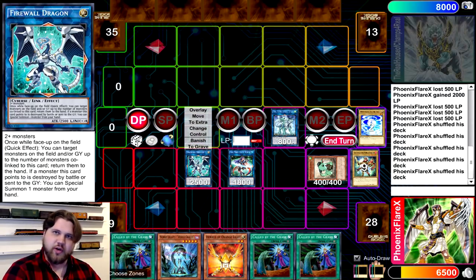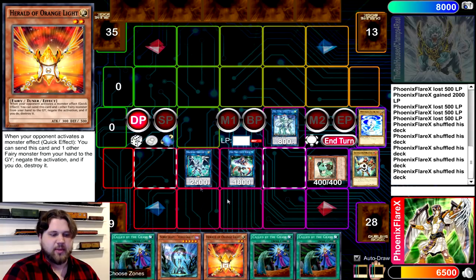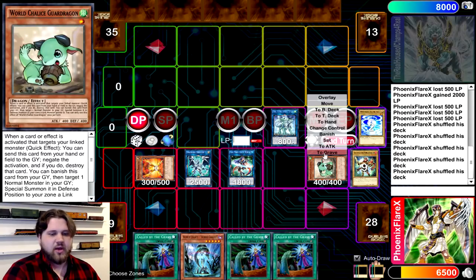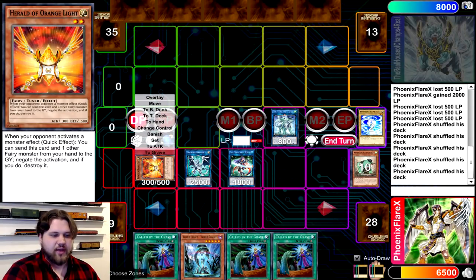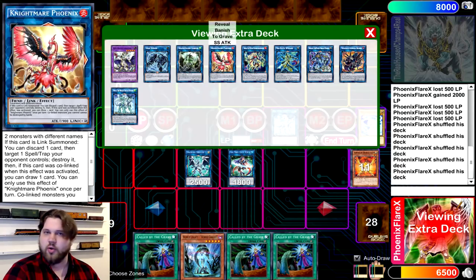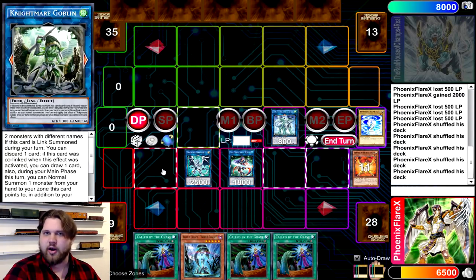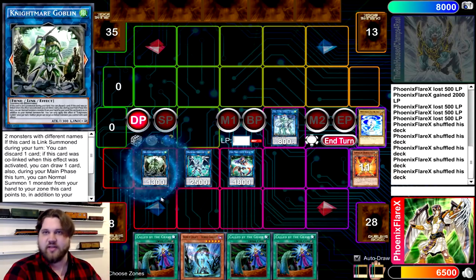Firewall's effect is going to trigger, Special Summoning a monster from your hand. So you're going to Special Summon the Herald of the Orange Light next to the Firewall. Then you're going to link away the Guard Dragon and the Herald into either Nightmare Goblin or Nightmare Phoenix — just whatever link 2 you have that points sideways. I usually do Goblin. It's the better card to have on something like a Soul Charge later; keeping the Phoenix in your extra deck is generally better for turn three.